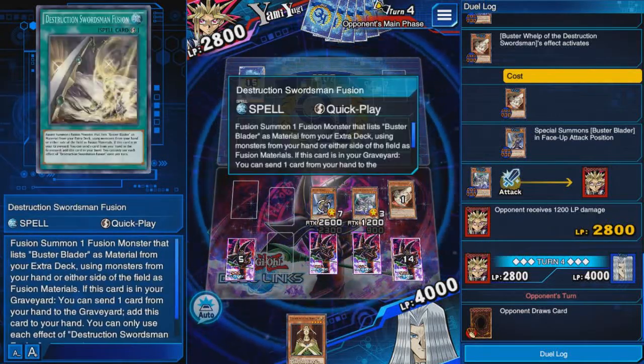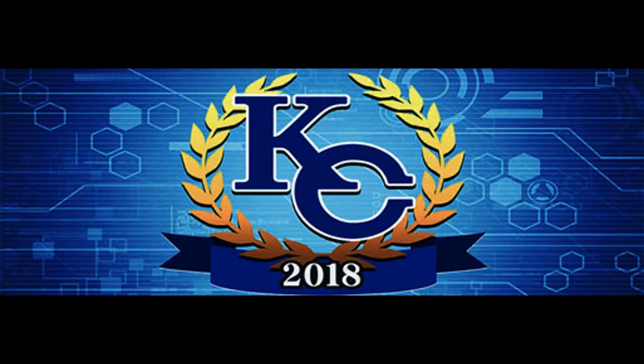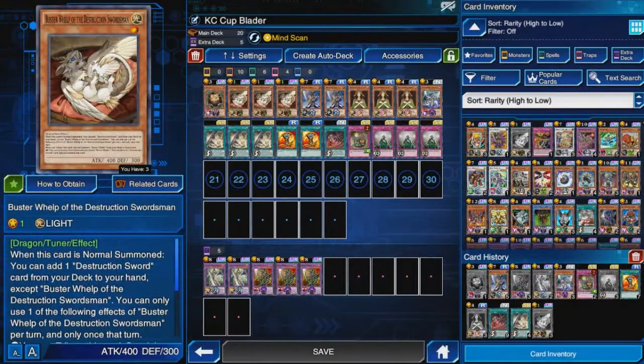Hello everyone and welcome to the third episode of my Yu-Gi-Oh Duel Links free-to-play adventure series. Today I will be playing the first stage of the KC Cup with my Mind Scan Buster Blader deck. I just made the deck and I want to test different builds for Buster Blader. I chose Mind Scan because it is one of the best skills in theory for the deck.